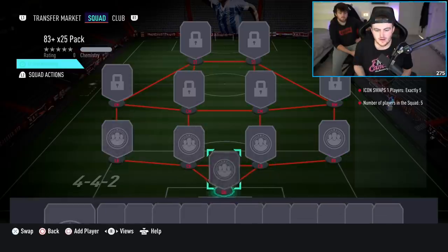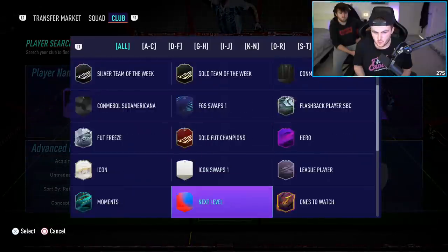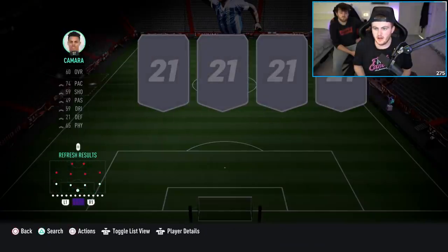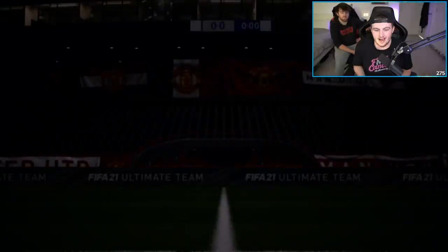Five of my tokens are going into this SBC. I'm not sure if I'm going to do the 85 plus pack as well on my account or if I'm going to save for the icon packs later on. I haven't decided yet. I might do the 85 plus and then do like a base icon pack or something, or get Vidic. But the 83 plus 25 pack has been submitted.